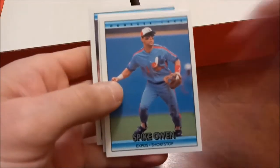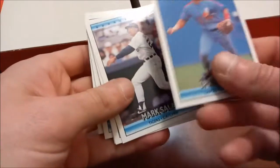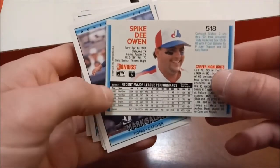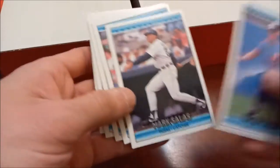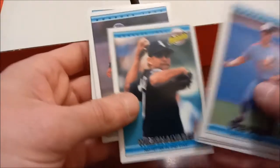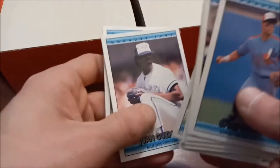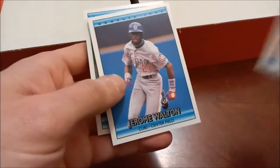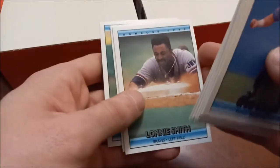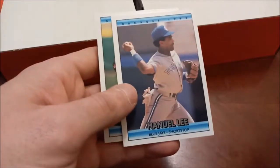Here's a look at that '92 Donruss design - Spike Owen is our first one. A little bit of sticking there, as you can see it started to get a little bit glossy with '92, but not too bad, not as bad as '93. Here's the look at the back. Albert Belle - I'll set that off to the side in a pile of minor stars. Guys like Albert Belle, Tino Martinez - these ones are kind of stuck - Juan Guzman, that's actually a rookie card there even though it doesn't say rated rookie. Mike Greenwell from my hometown Red Sox.